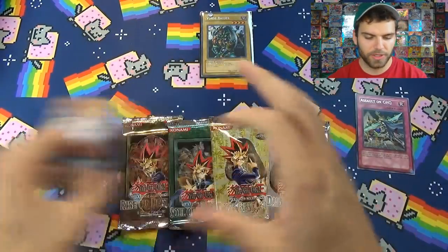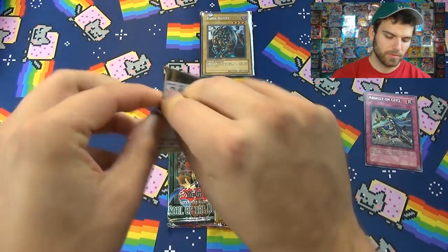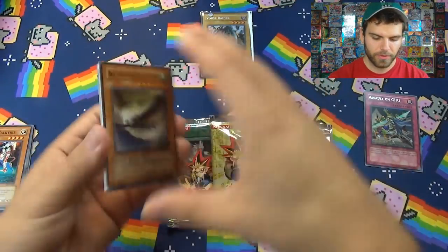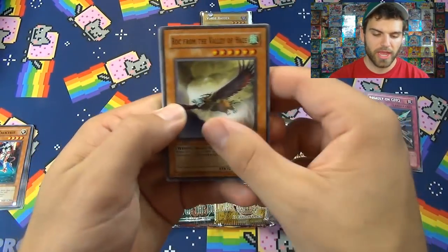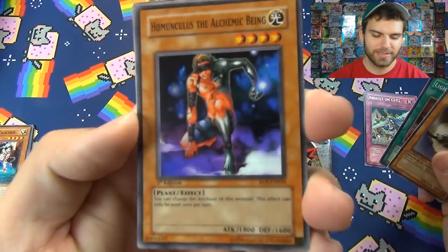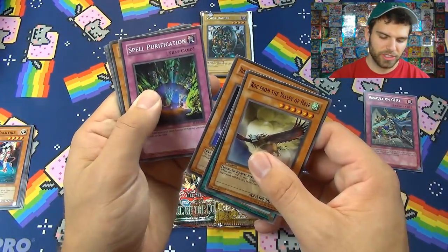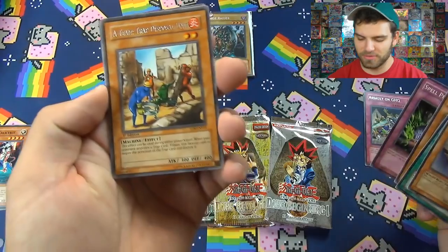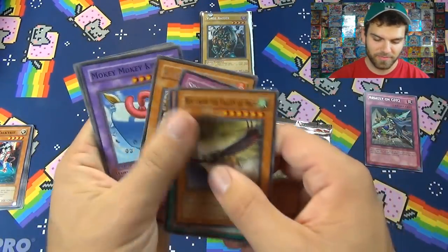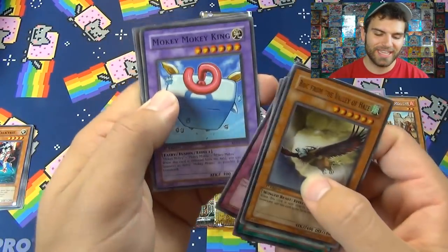Rise of Destiny — come on, at least one foil! Cards pulled: Rock from the Valley of Haze, Lighten the Load, Homunculus the Alchemic Being, Spell Purification, Trap Disposal Unit — first edition too — Distant, Mokey Mokey King, Lady Labyrinth, Mokey Mokey Smackdown, and Elemental Source. Still no foils.